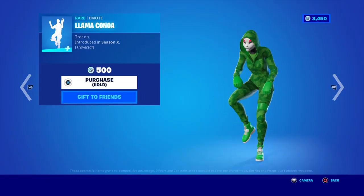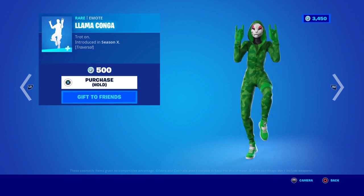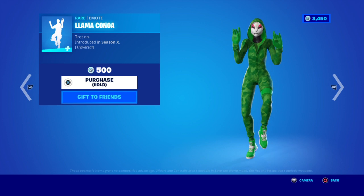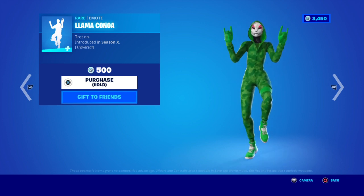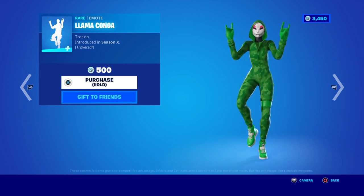Llama Conga — trot on. Introduced in Season 6 Traverse. 500 V-Bucks. This sounds like 'We Will Rock You'.